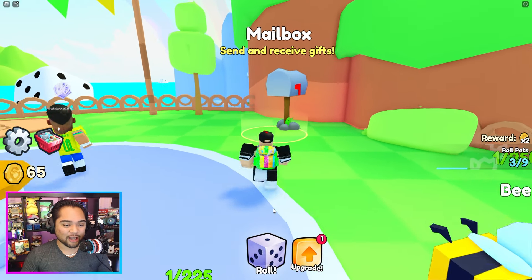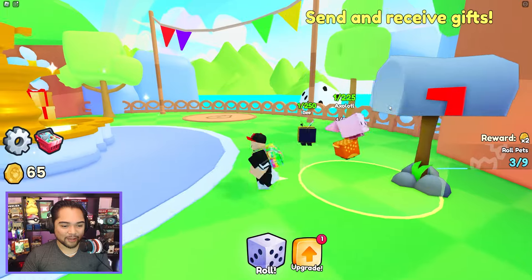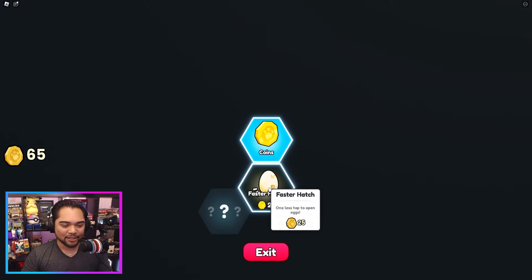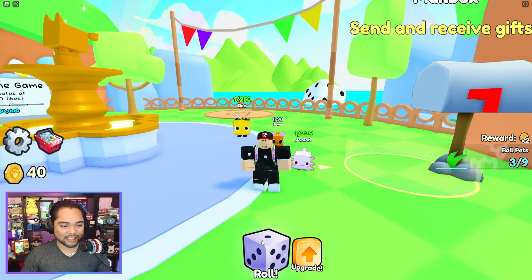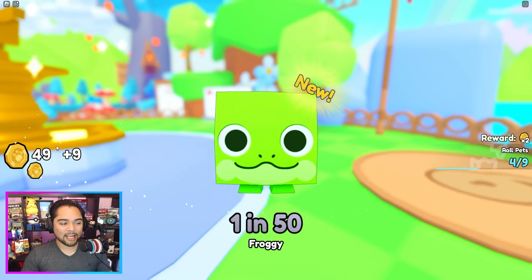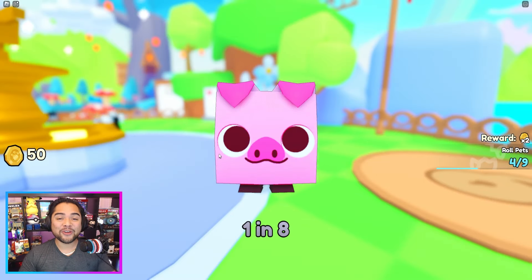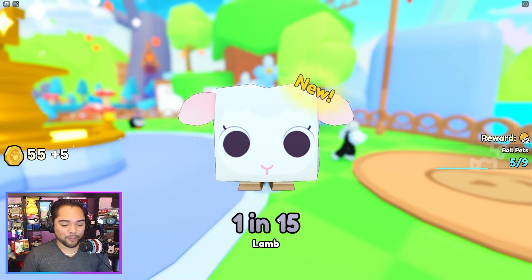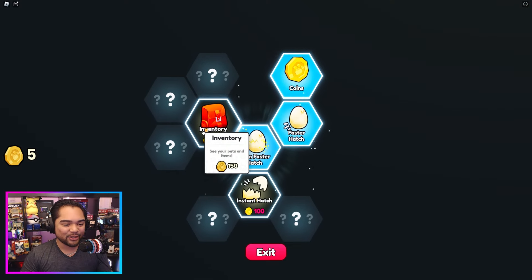We can only roll literally one at a time. It doesn't look like there's anything in our mailbox here yet on our alt account. Faster hatch for 25, even faster hatch for 50. As long as you guys continually roll pets, you will slowly but surely accumulate your coins on the left side, and then you'll use those coins to kind of upgrade your upgrade tree. This is pretty straightforward so far.